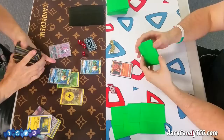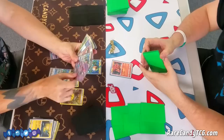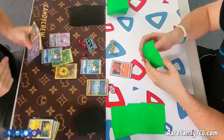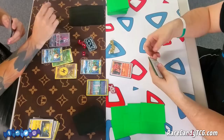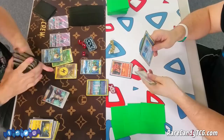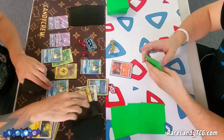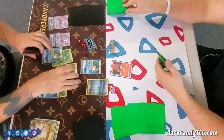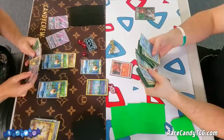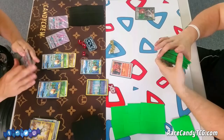Rayquaza GX's first attack, for a grass, lightning, and colorless energy, does 30 times the amount of basic grass and lightning energy you have in play. Its GX move for a single grass energy lets you discard your hand and draw 10 cards — a very powerful support GX move. I get down a Parallel City, and I bench a Tapu Lele to grab a Guzma in anticipation of Corey getting some basics down. I bench the second Rayquaza and mill more cards, attaching a grass energy from the discard pile.